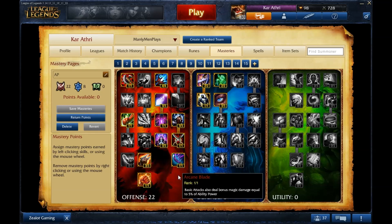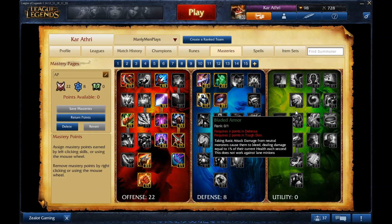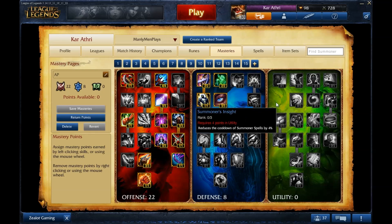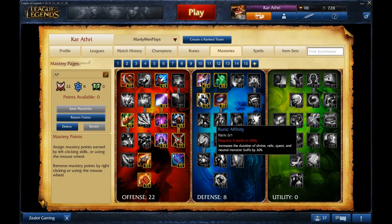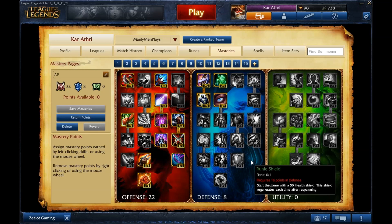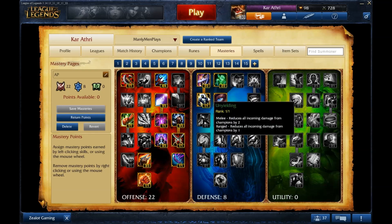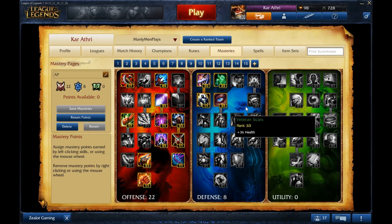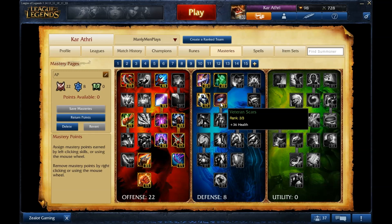Of course just go with the standard offensive masteries as you'd expect. On the defensive side, a lot of people like to go into utility — I personally don't, but you can go utility for the movement speed, mana, Runic Affinity, and Alchemist. I prefer the added sustain from Unyielding and Block, which really helps against champions that auto-attack a lot, especially if I'm melee.